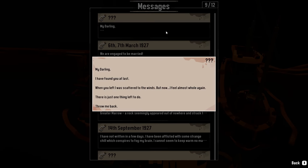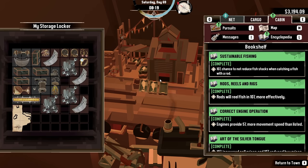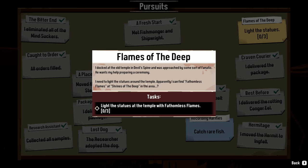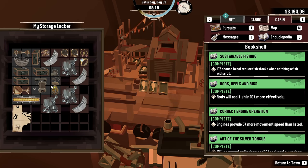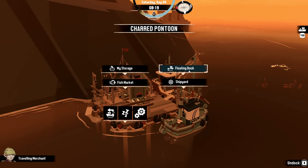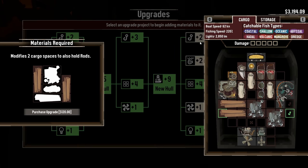'My darling, I found you at last. When you left, I was scattered to the winds, but now I feel almost whole again. There's one thing left to do — throw me back.' Sounds like a great relationship. Fathomless flames. Okay. I have a lot of stuff in storage. Let's see what kind of upgrades we can do here.